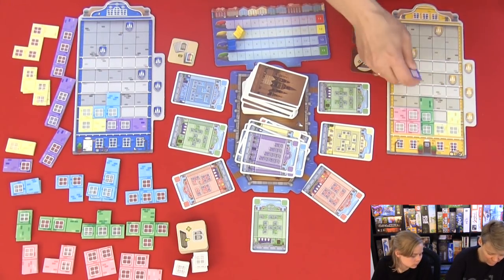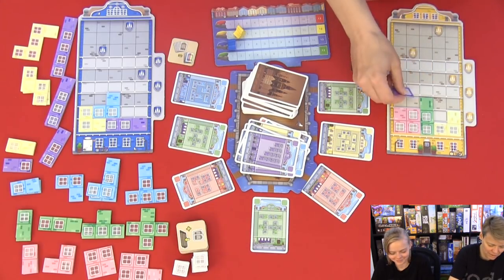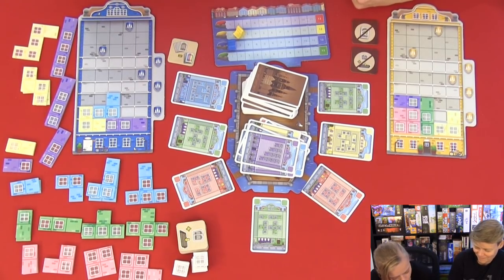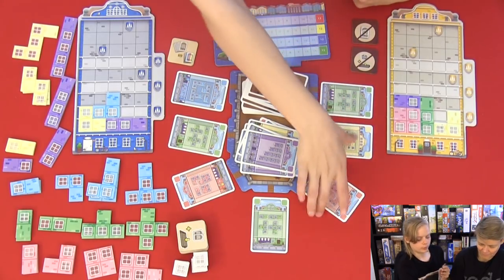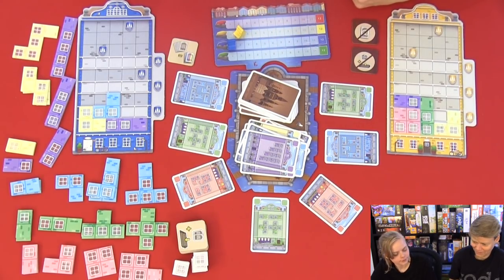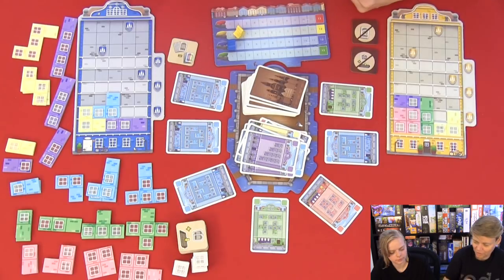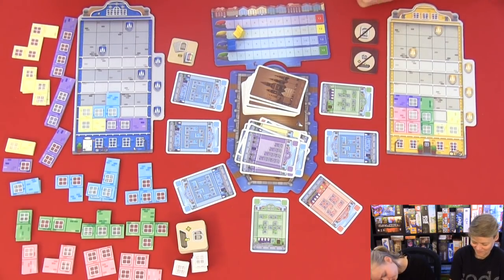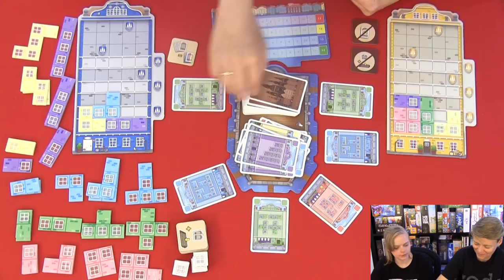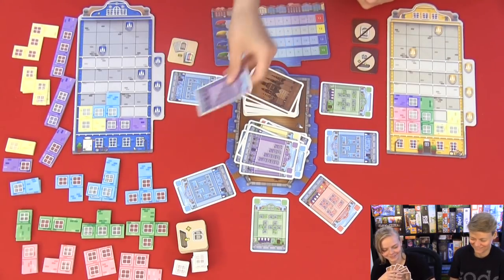I'll just place it here - right there. It's my turn. I think I'll just take these two. Lots of blue cards. I'm going to have to take these. How many cards do you have? Seven - just exactly seven. I have to take these two green cards. Wait, now you have to place something.